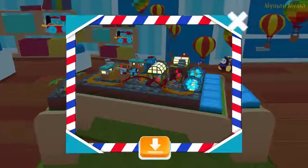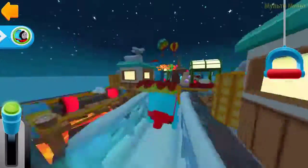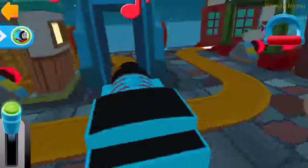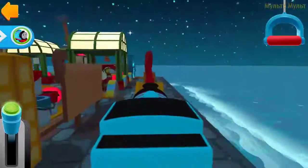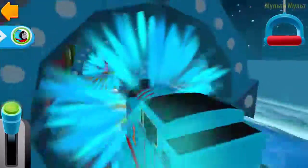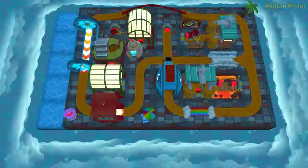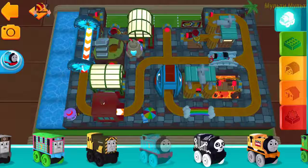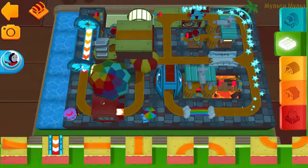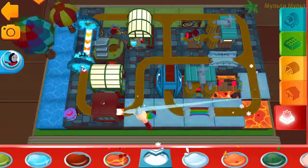Look how wonderful your train set is! The engines love that sound! Clear the tracks — engine coming! The green shelf is where the basic tracks are stored. They are just there — you can start the tracks!